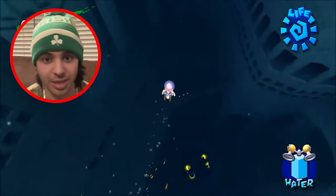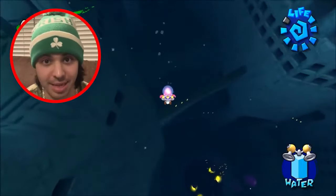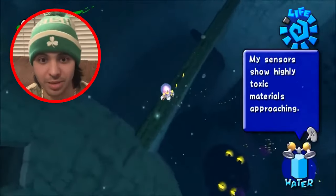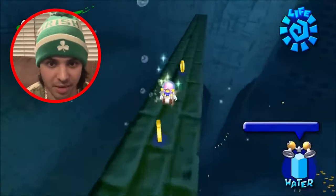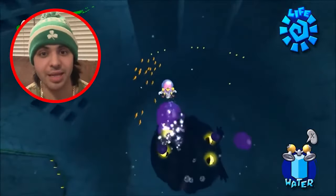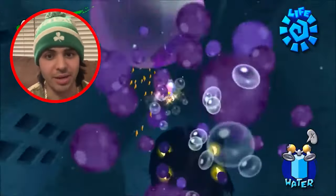Right away, you start to hear boss music and see four glowing eyes in the depths below. As you float on down towards the eel, you immediately start to lose health in your life bar. Thankfully, coins are spread out throughout the stage, but spread out in a way that makes it hard for the player to get to.